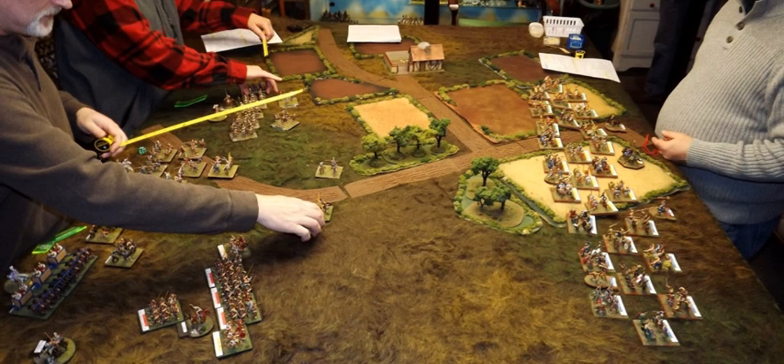Frank Chadwick was author of The Command Decision and Volley and Bayonet Rules, Space 1889 and Traveller, and co-founder of Game Designers' Workshop. Phil Barker was founder of the Wargames Research Group and inventor of the De Bellis Antiquitatis game series. Artie Conliffe was designer of Armati, Crossfire, Spearhead, Shako, and Tactica Rules. Bob Jones was founder of PKS and designer of the PKS Wargame series. Brigadier Peter Young, a highly decorated World War II commando leader, was commander of the 9th Regiment of the Arab Legion, founder of the Sealed Knot English Civil War Reenactment Society, reader of military history at Sandhurst, and author of several books on military history, including Charge! Or How to Play Wargames and The War Game: 10 Great Battles Recreated from History. Phil Dunn was founder of the Naval Wargames Society and author of Sea Battle Games.